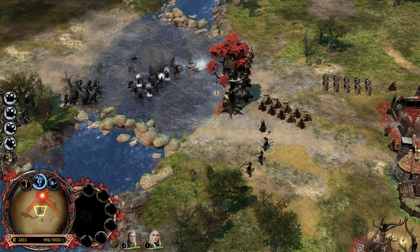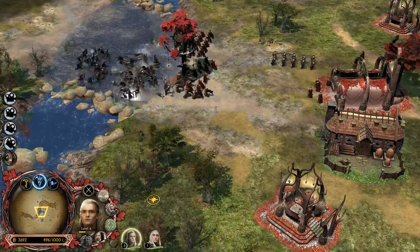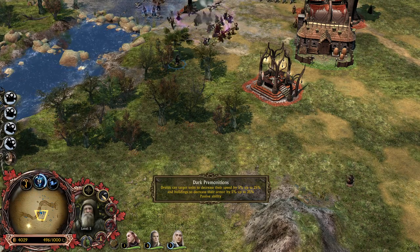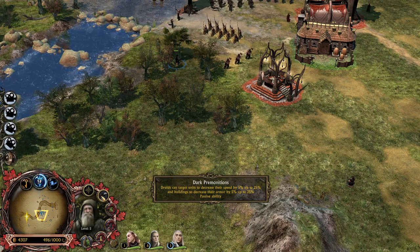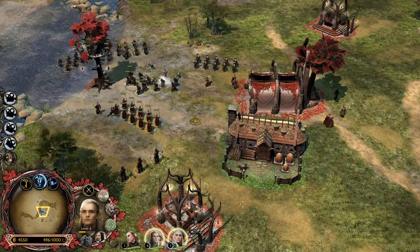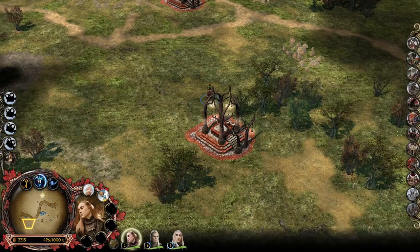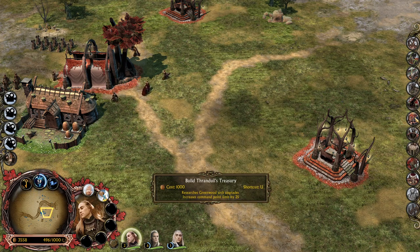And during the middle, in the middle we have also a tower, but also a lot of units. Our Legolas is getting more and more experience when he's gonna be close nearby. You can actually make the druids pretty much, like, really supportive - you can target units to decrease their movement speed by 5% up to 25% and buildings to decrease their armor. It's like a really supportive unit - I think it's kind of exclusive to this one faction. Now it's level 2 and we can get a level 3 building. This is the armory - it's called Thranduil's Treasury.